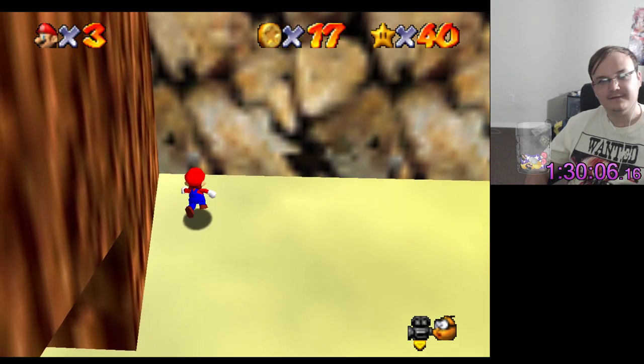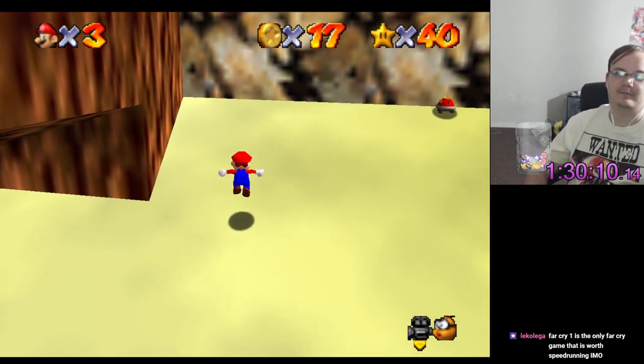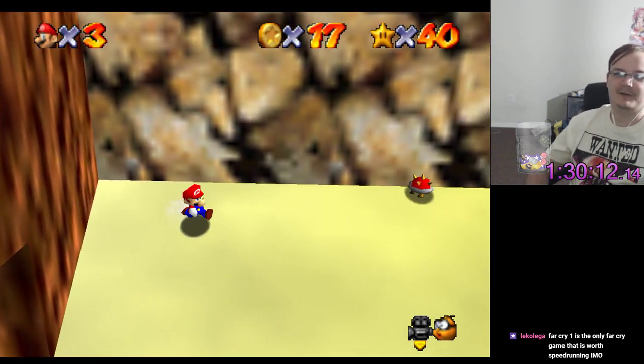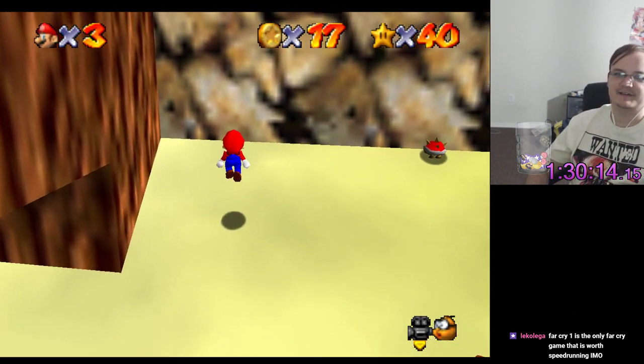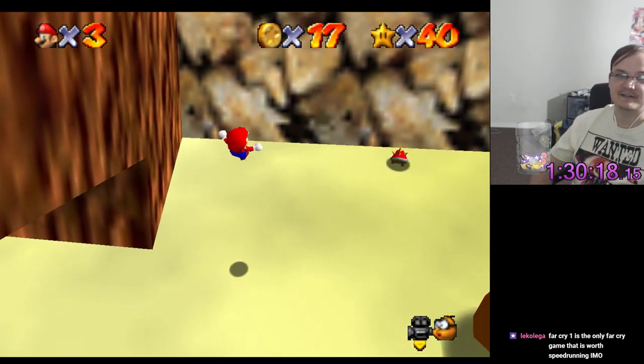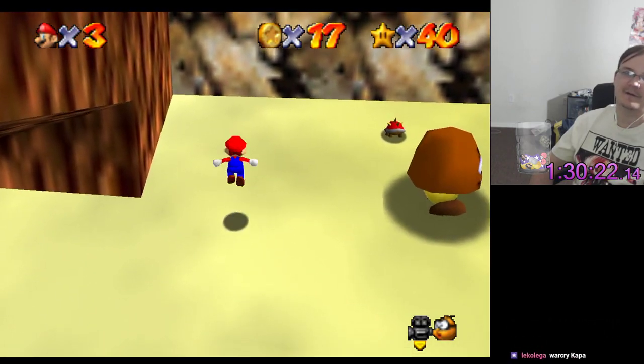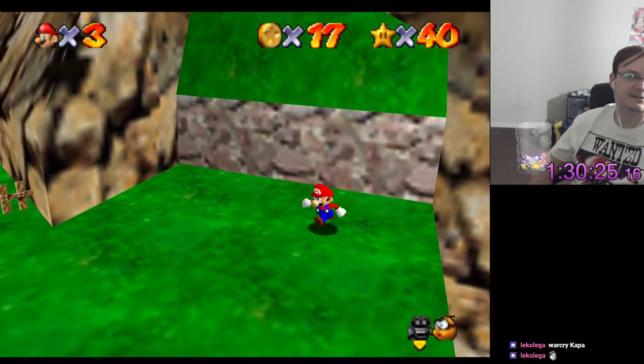Hello? Can you at least register a wallkick as a thing? I got my words mixed up reading chat and doing this. I know you can do this — I've done this before. There you go. Seal, get that shit.